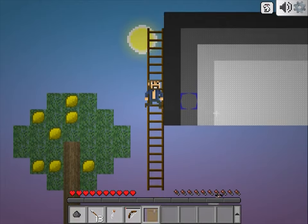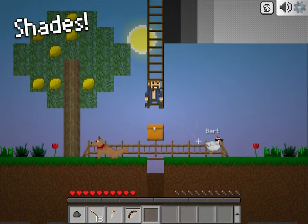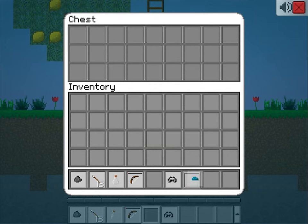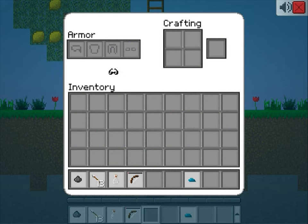If we get back down to the surface, you'll see a chicken in sunglasses. They have a rare chance to spawn. You can wear sunglasses to increase your awesomeness.